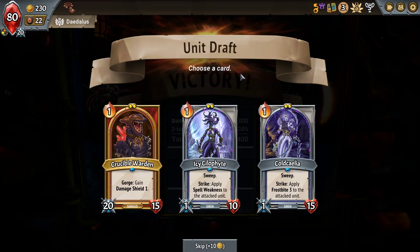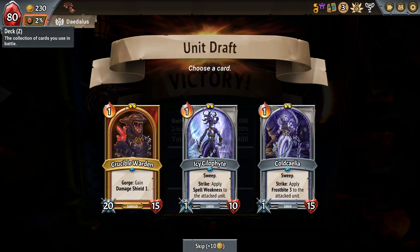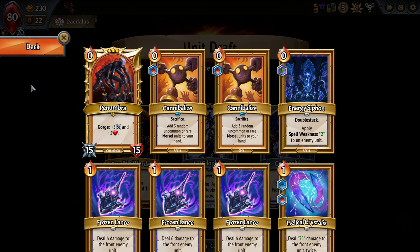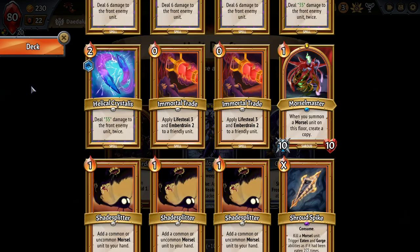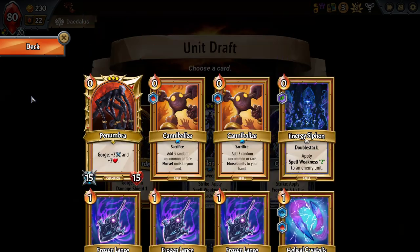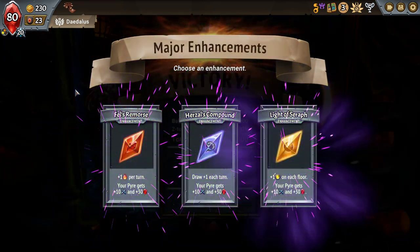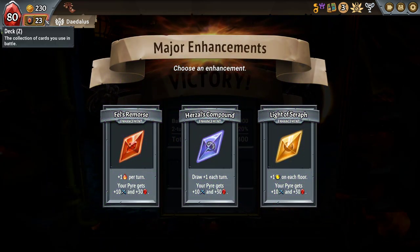Crucible — gorge to gain one damage shield. I don't think I'm building two floors of gorges. I do have excess occasionally. I'll take it — it's a speculative kind of pick right there though. Definitely the extra draw. Feeling good about it.